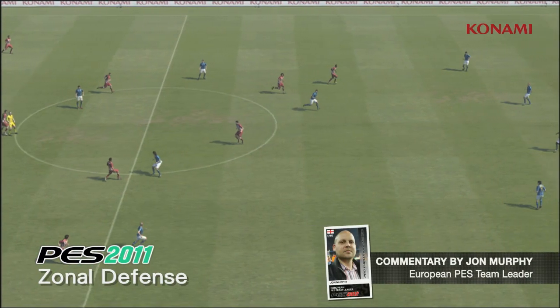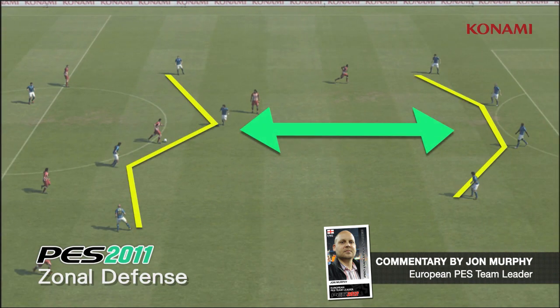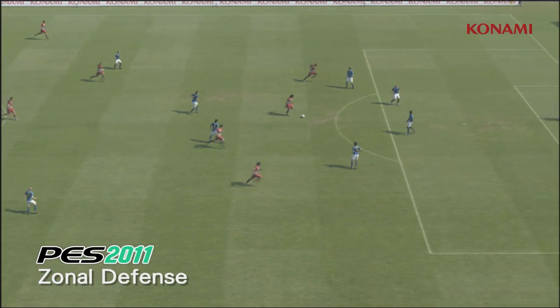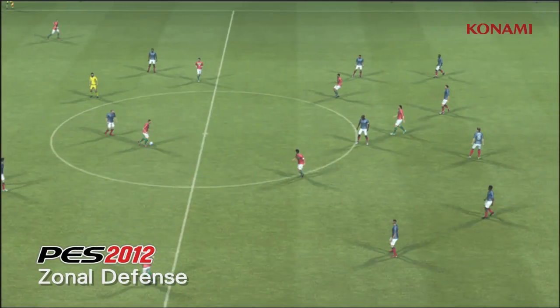In PES 2011, you'll see here when we stop the video that the formation of teams at times could be really haphazard. You'll see here that the spacing between the defensive line and the midfield line is far too big, allowing the player to drift into the space and get a shot off.